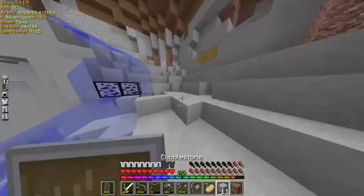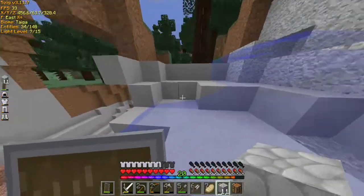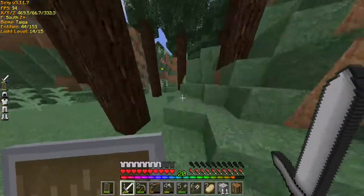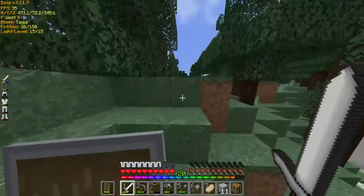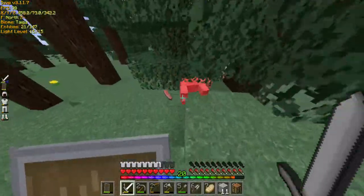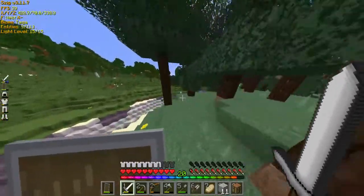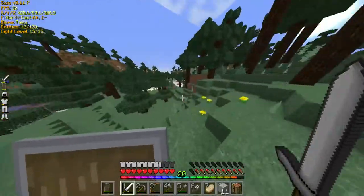This cave is annoying. Stupid water. Just die. Let's go see if we can find sheep. I guess we're just exploring this episode. I want to find like a temple or something. No. Okay, not doing that.